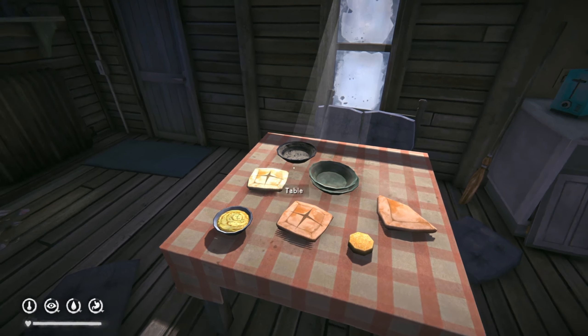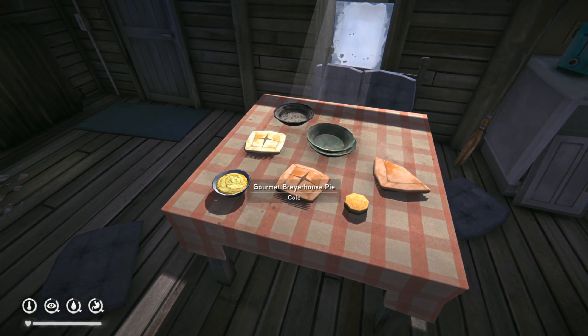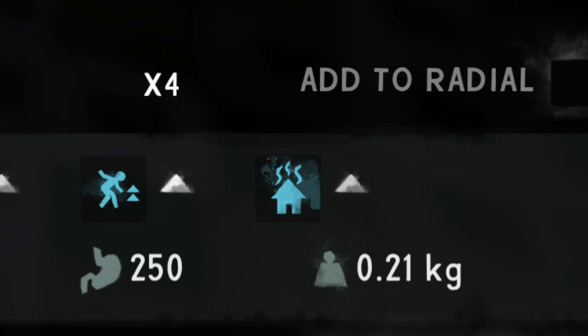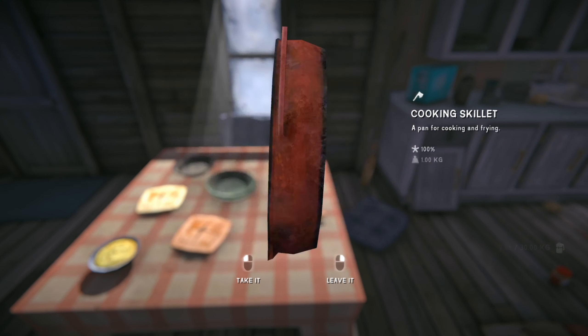And finally we have the level 5 recipes in all their glory. Each of the level 5 recipes includes a cabin fever buff, but through testing I was unable to figure out exactly what it does — it didn't cure cabin fever, nor did it remove hours from the timer, and it also didn't seem to lower the percentage on cabin fever risk, so this one's still up in the air. If anyone has figured out exactly how this buff works please let me know in the comments. Keep in mind that all five of these recipes require a skillet to cook.